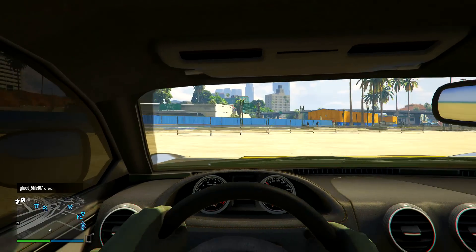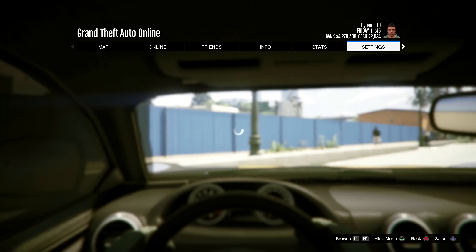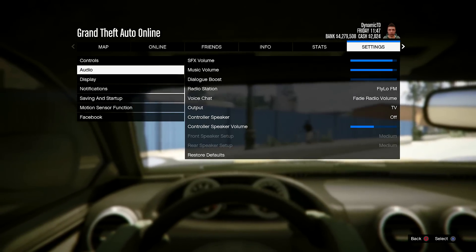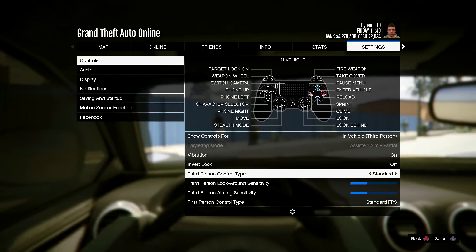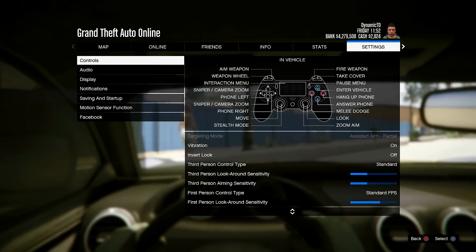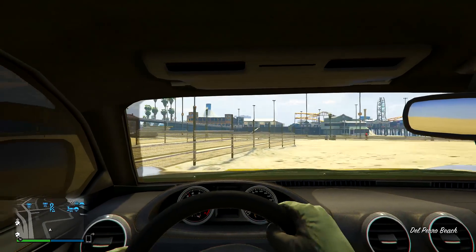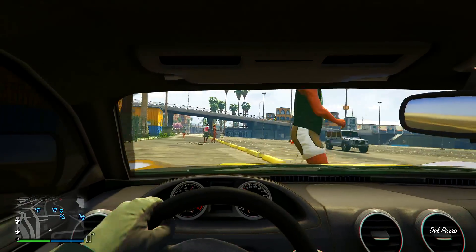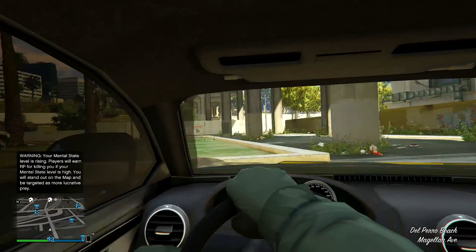What I do suggest to you guys before you do anything, when you're playing this, is go straight into your settings. I may make a separate video discussing all of the control schemes, but in first-person mode what you need to do as soon as you get the game is go ahead and change the first-person control type to standard FPS. The normal GTA controls definitely don't feel right in first-person. With standard FPS it feels like you're playing Call of Duty.